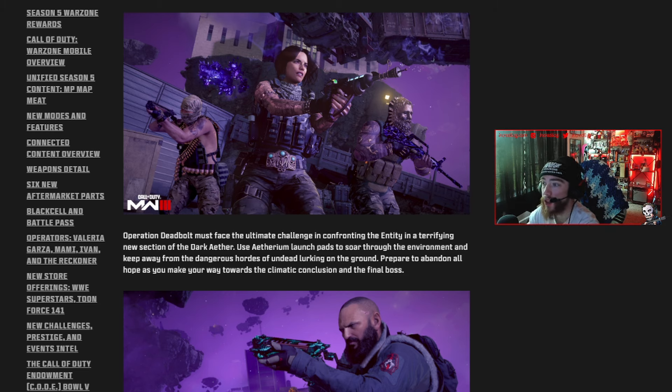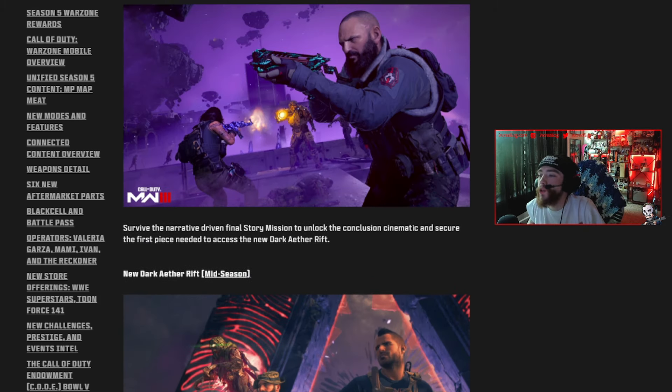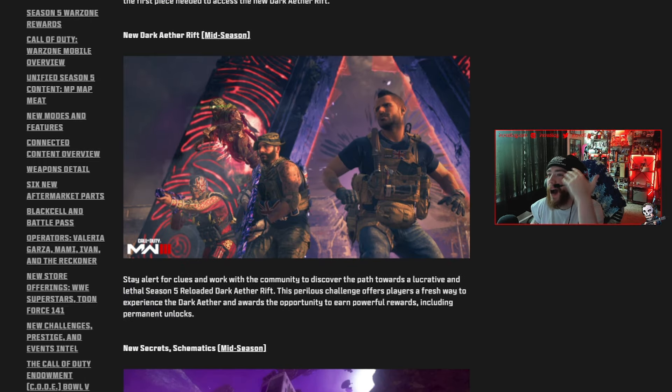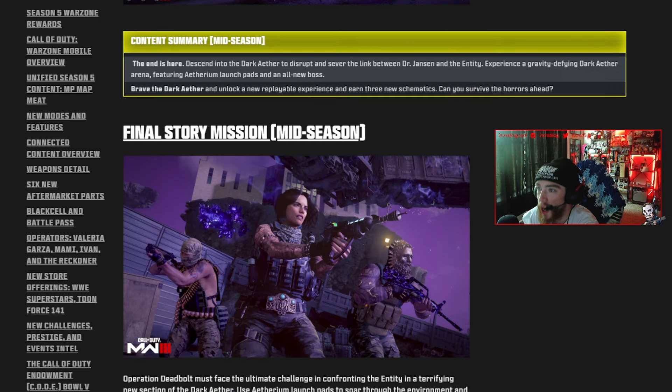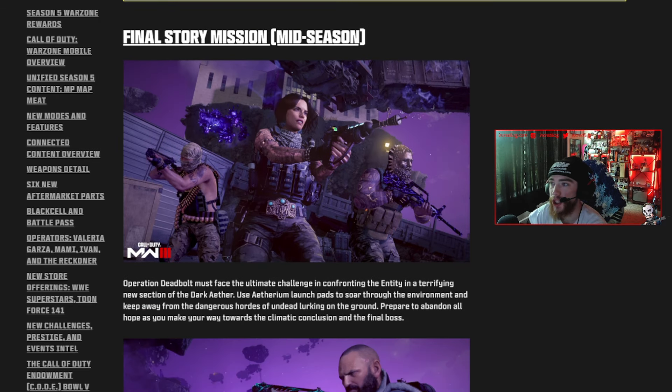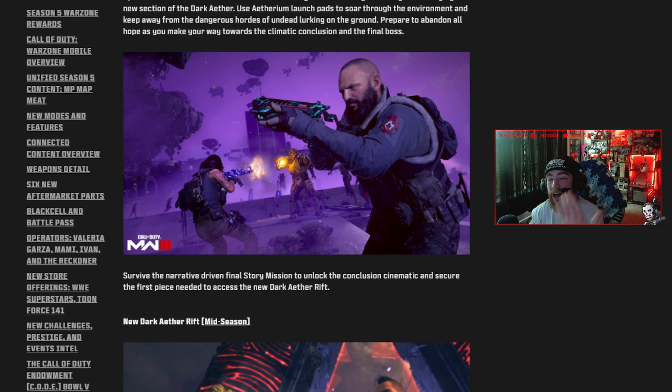We got a brand new zombies update — the final story mission in Modern Warfare Zombies. I didn't expect to get anything else major in MW Zombies. I do hope they still do a PvP thing — just imagine zombies PvP, it would really change up the pace. The final story mission is going to wrap up the story of The Entity and Ava, basically everything going on right now in MW Zombies, and lead us into Black Ops 6.